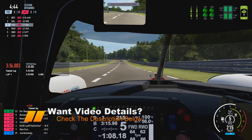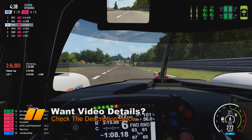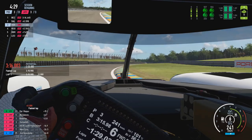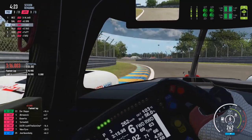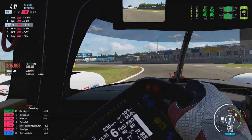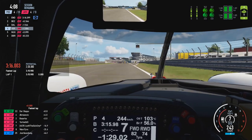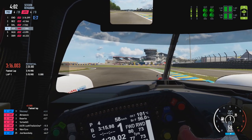Hello and welcome back to a Project Cars 2 video where today we have the final round from season four of the Apex Online Racing Endurance Series at Circuit de la Sarthe, the Le Mans 24-hour circuit. This is a very important race as it's the final race of the season and will determine both the driver and team championship standings. We're coming into the final four minutes of the qualifying session here.